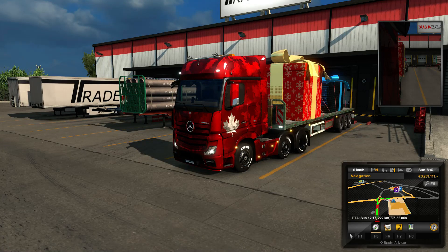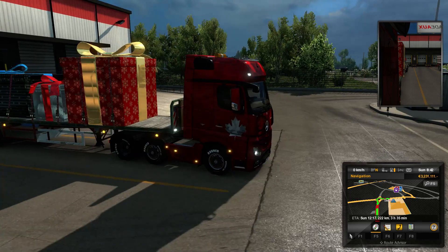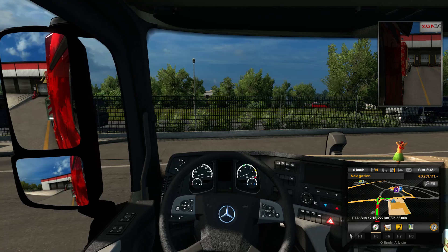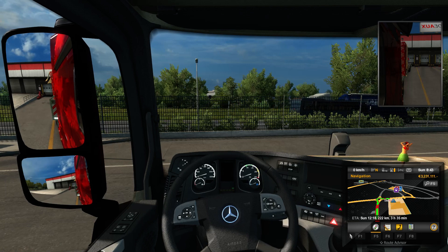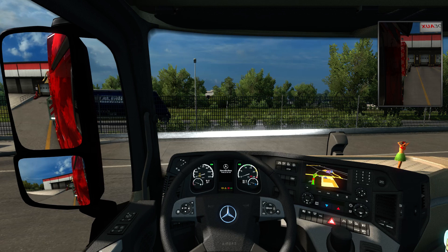Hello everybody, Ian Robson here. Welcome back to European Truck Simulator. Today we're delivering some gifts in European Truck Simulator, helping Santa out for the event that's happening in ETS and American Truck Simulator simultaneously, which is pretty neat. You get these through your external contracts.